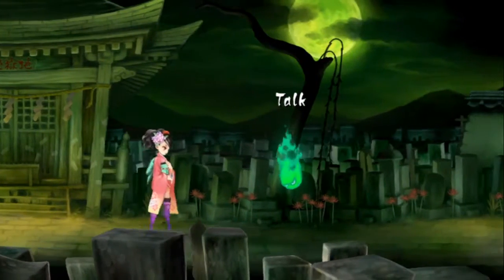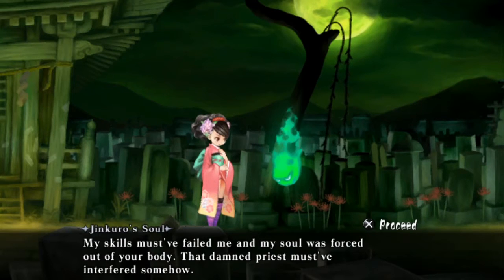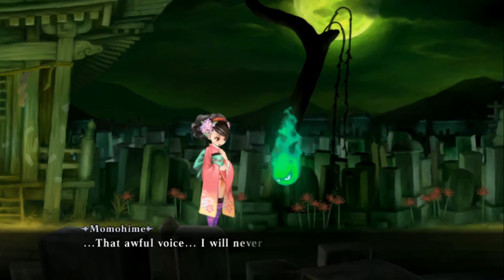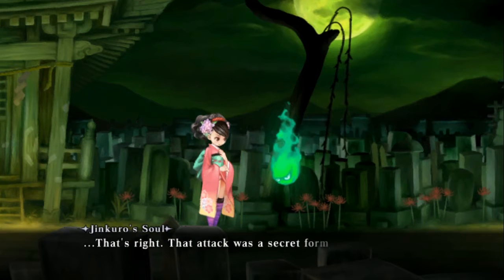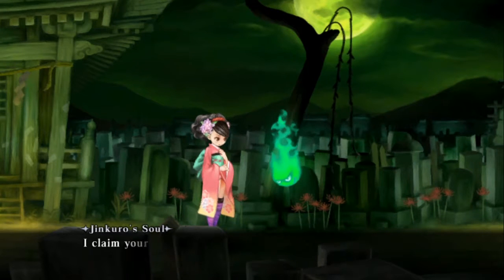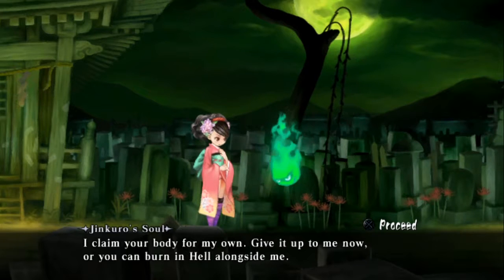And finally, we have this little green angry ball of ectoplasm. This is the story of Momohime, who is being possessed by the evil swordsman Jinkuro. Jinkuro has his own reason for possessing people and stealing their body, but for now he's stuck with Momohime's petite body.